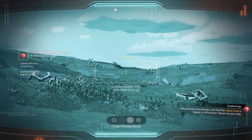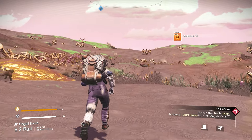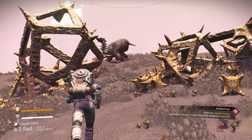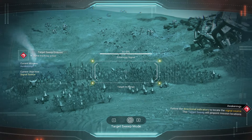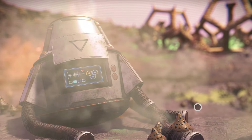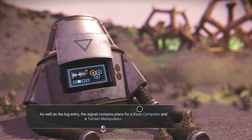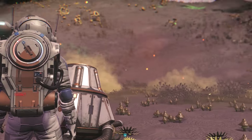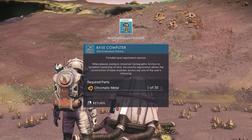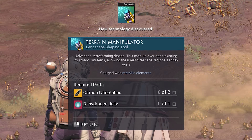Scan holding F for the location and run in that direction to find the signal. Keep scanning to make sure you're going the right way. We can see the signal source — it's actually broken technology. It's going to give us a base computer blueprint and the terrain manipulator. The base computer is what we use to build our base — it requires 30 chromatic metal. And we got the terrain manipulator, which is amazing.